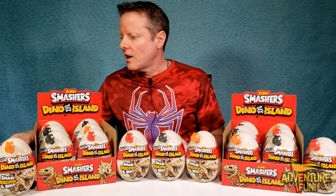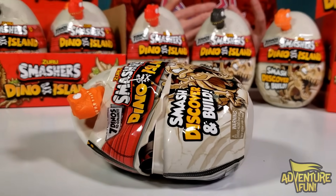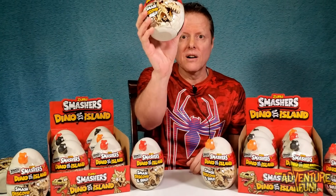We got the all-new Dino Island Smashers! Now we had the big ones and the middle ones, and the little ones. Now these are the nano ones — the tiny ones. There's a total of seven you can collect, and one of them is the ultra rare golden T-rex. That's the one we want. We have a total of 18 packs. I can't tell the difference between any of these except just the color of the heads — orange, black, and red. So guys, let's go ahead and begin our hunt!